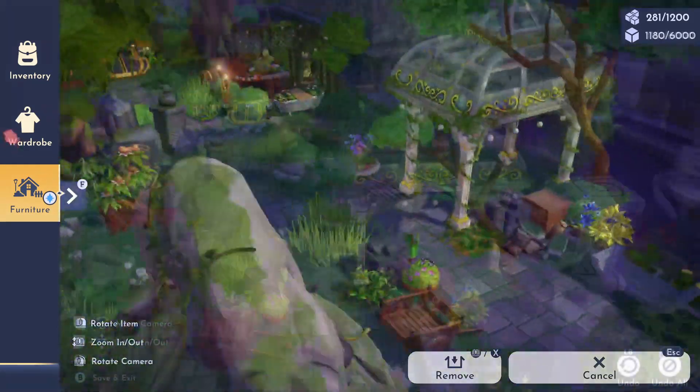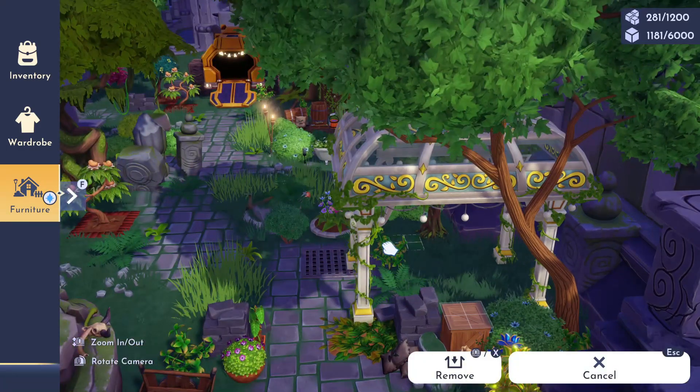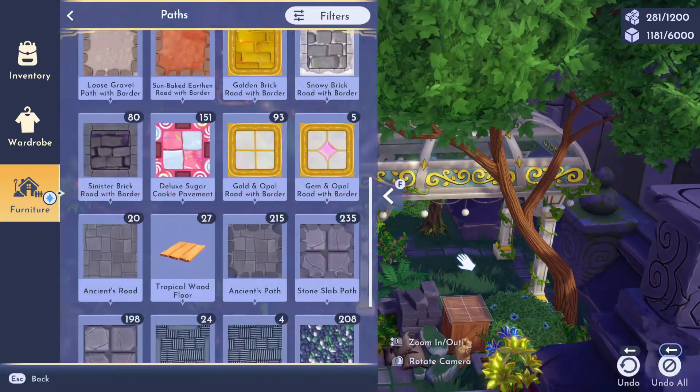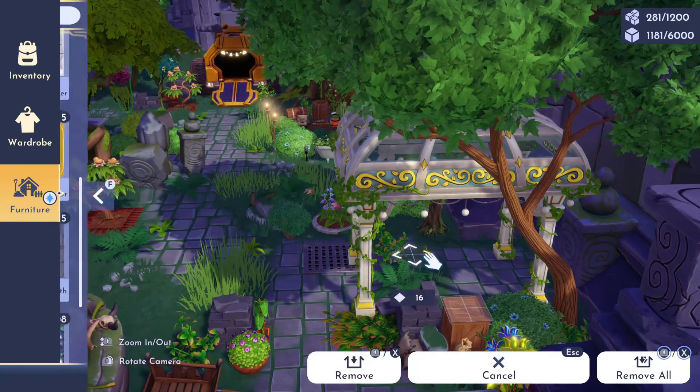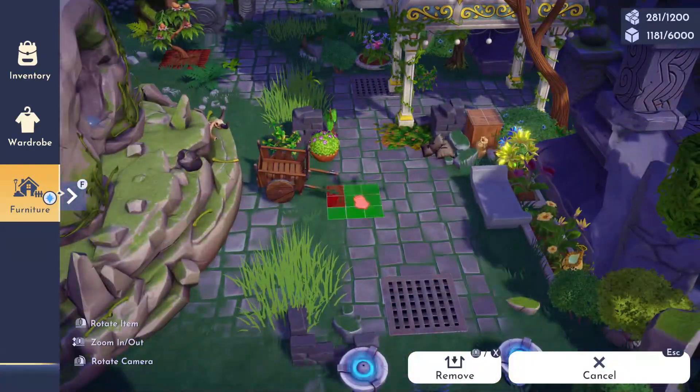My goal is to extend the cobblestone pathing out some, and then I'll do almost like an L-shape with tables and place different potted plants on it. Originally when I added the gazebo to this build I was quite concerned with how elegant it looked.